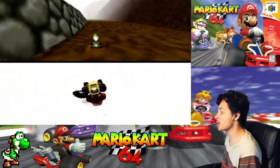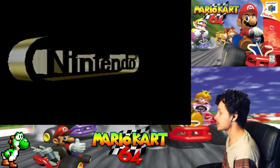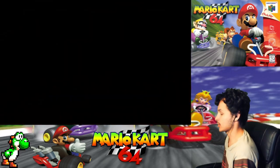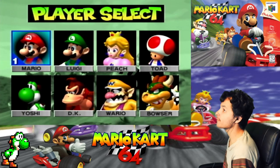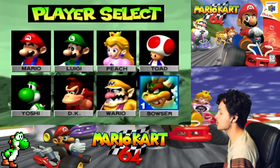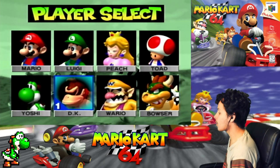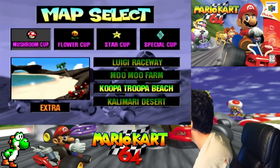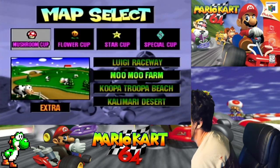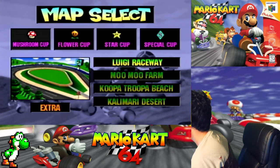We are going to be doing the Mushroom Cup Extra. Previously in the last episode, we finished off the 150cc class and did the 150cc Special Cup with Bowser. Now we have four characters left that we need to use: Luigi, Mario, Wario, and Yoshi. I'm gonna start with Luigi. We have four cups and we're doing it in order as usual — Mushroom Cup, Flower Cup, Star Cup, and Special Cup in Extra mode.